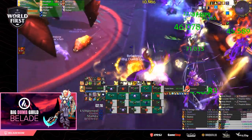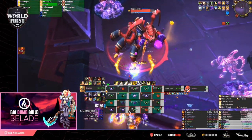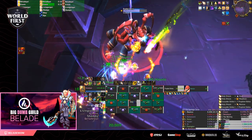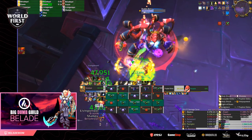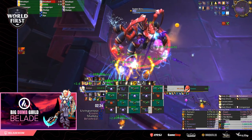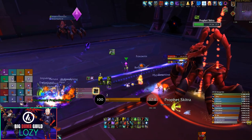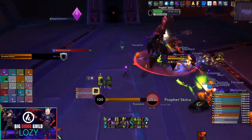Ideally, you'll want to phase into Phase 2 without any Phase 1 adds alive so you can use that window as a breather to reset cooldowns and go into Phase 1 again with everything up. Finally, there is still some rot damage in Phase 2 that scales with the Dark Ritual debuff, so be prepared for your later Phase 2s to deal significant amounts of damage.